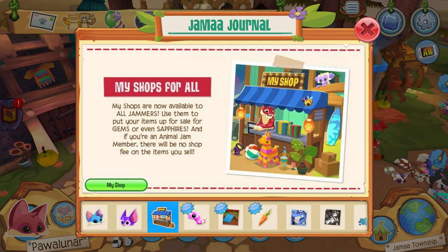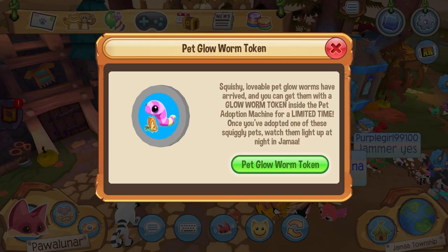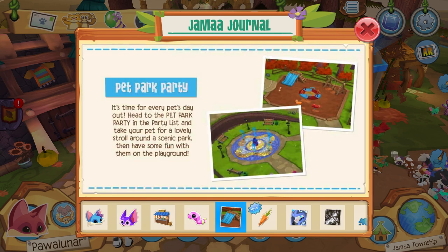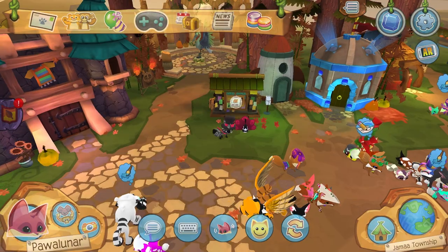My Shops are now for all jammers, though non-members will still receive fees when they sell something. And then we have the pet glowworms, which you can get at Paws and Claws at Appondale with the new pet glowworm token. Then we have the new pet park party, which is absolutely amazing — I love the new party. And we have the new pack run, Autumn Harvest.